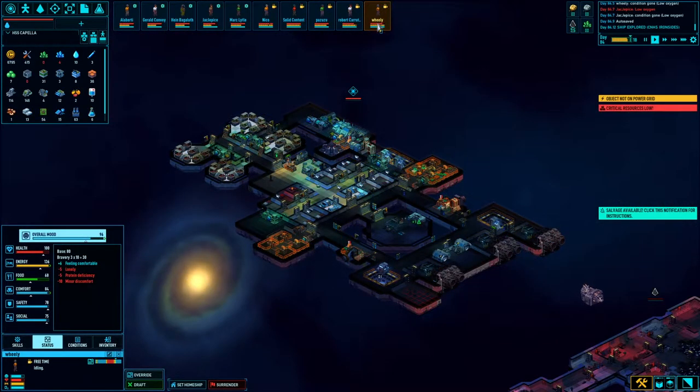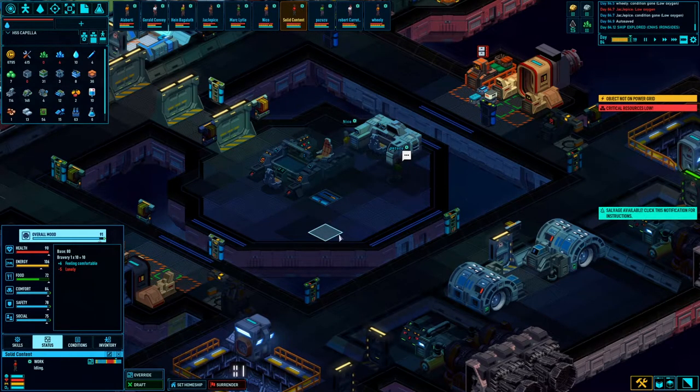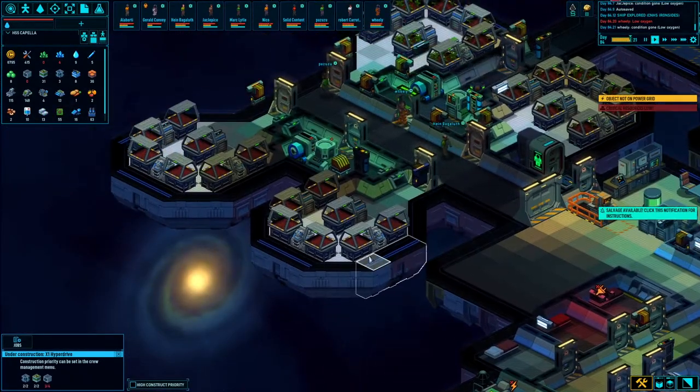I've redone everybody's uniforms to match their roles: orange is engineer, white is scientist, green is botanist, brown is miner — it's based on the primary role. Solid Content's my only security guy right now, so it's the red shirt. Good old red shirts.